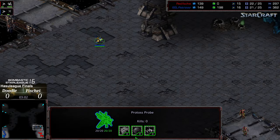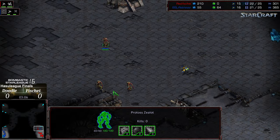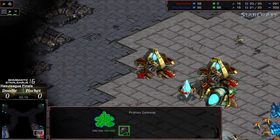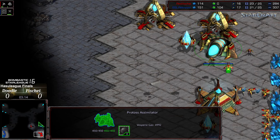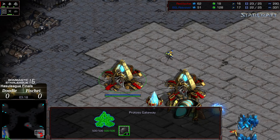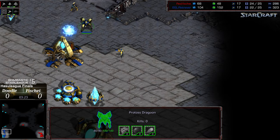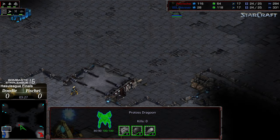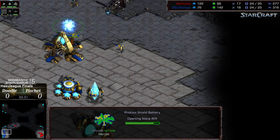Fisheye is waiting on all three zealots before fielding them, and that allows Doodle's probe to spot them incoming. Let's see if Doodle reacts rapidly — he did not react to blockade the zealots and buy himself time. But he's going to be able to get into the main, recognizes the double gateway play, recognizes that there's gas to follow, so that gives him a strong indicator of how to defend. He's opting for a shield battery.